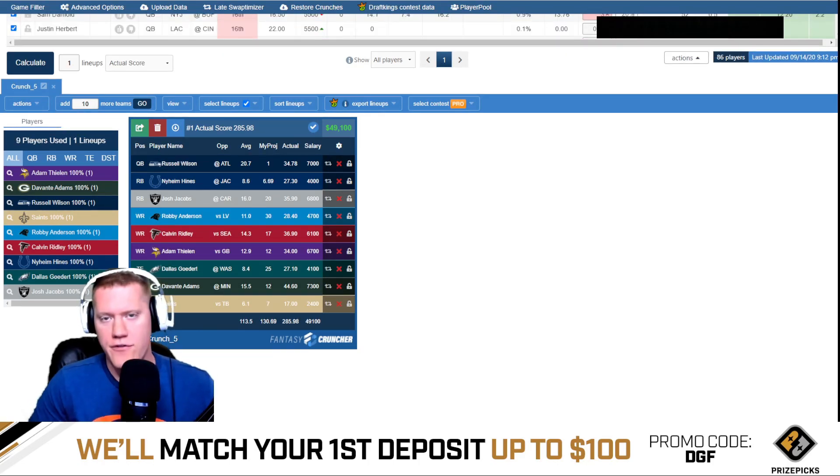Let's take a look at this very first week one optimal lineup from last season — a 12-game slate. This is the exact optimal, not the optimal for a specific contest. The lineup: Russell Wilson at quarterback, Heinz at running back, Josh Jacobs, Robbie Anderson, Calvin Ridley, Thielen, Goddard, Dionte Adams, and the Saints and 49ers used. Russell Wilson in the captain spot was paired in what looks like a game stack with Calvin Ridley.